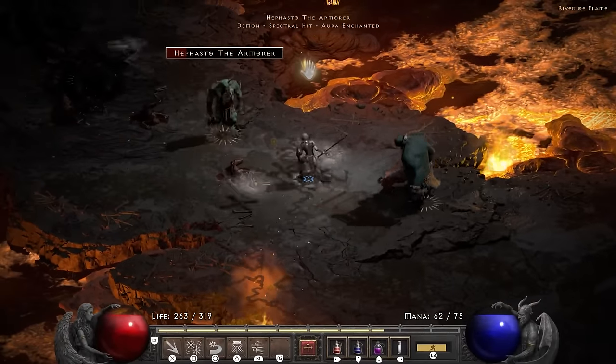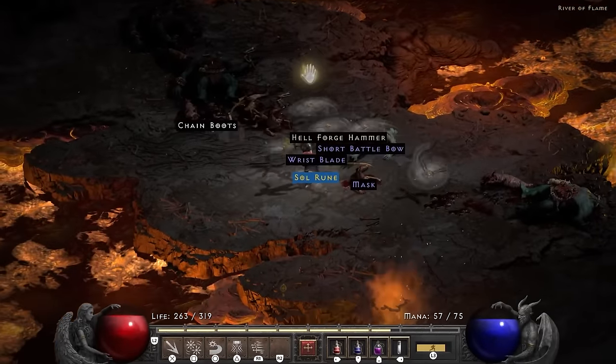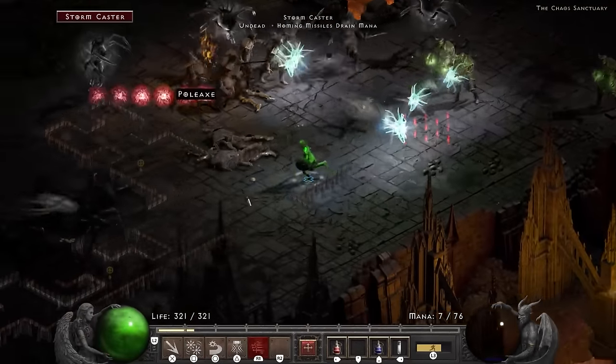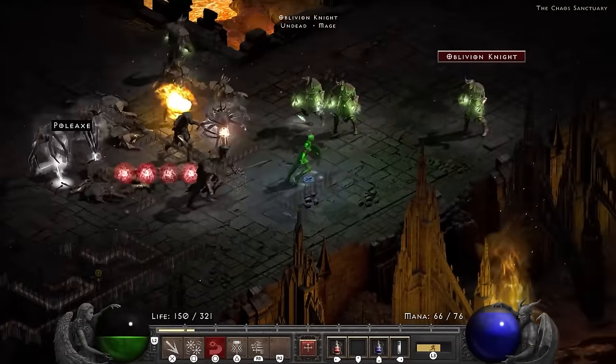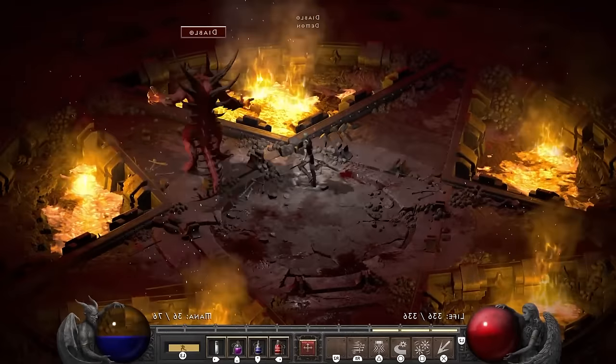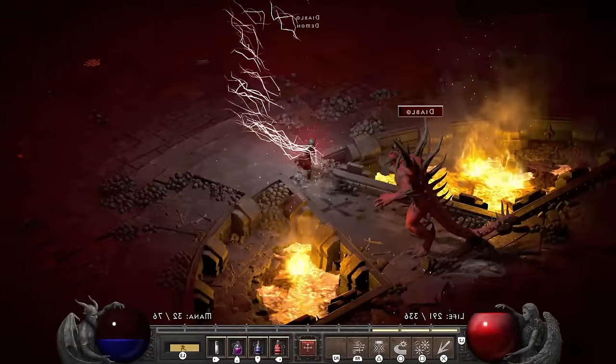In Act 4, Hephasto drops an early Sol rune, which is useful to make a Lore with — a runeword you usually get in Nightmare. I go ahead and clear out the Chaos Sanctuary and head into the Diablo fight, which at this point I've talked about so often I quite literally don't know what to say anymore. So here's some music and I'll see you on the other side.